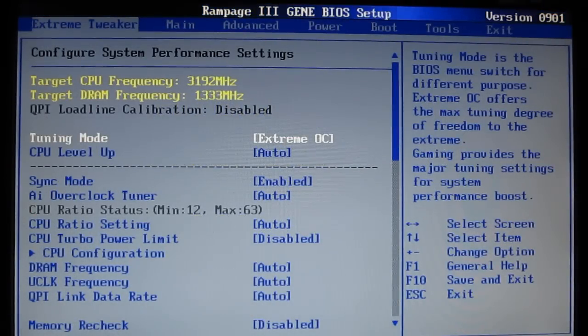The ASUS Rampage 3 Gene uses an American Megatrends BIOS. Obviously this is a Republic of Gamers motherboard, so the BIOS is very, very tweaked out, very flexible, with a lot of features. Your first screen you're presented with is the Extreme Tweaker screen.